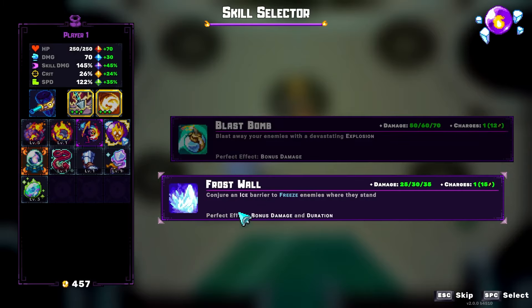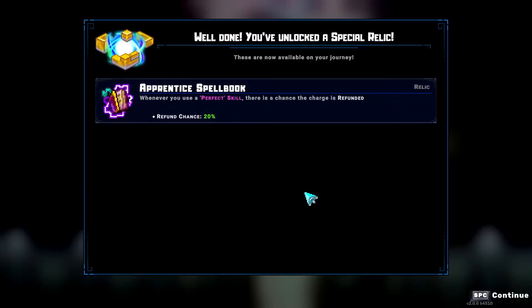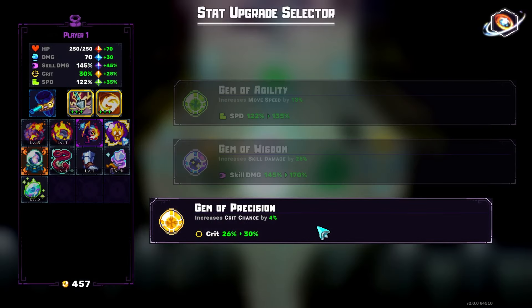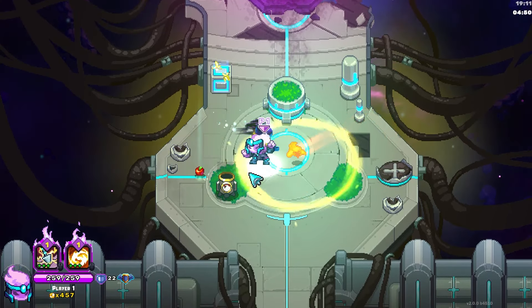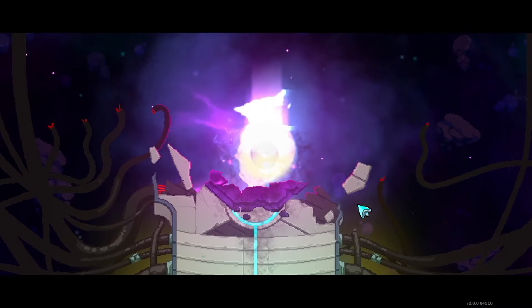We unlocked Apprentice Spellbook. Pretty sick actually. Alright, we can move on. 30% crit - not bad. How many apples are in here? We got a lot of apples - four apples! That is a lot of apples for free.